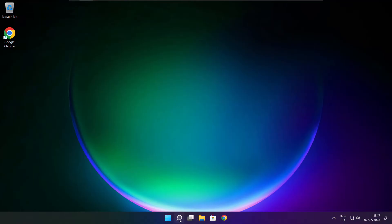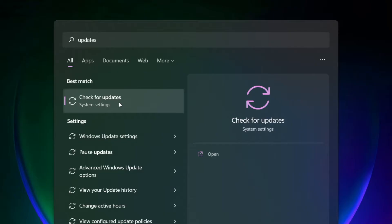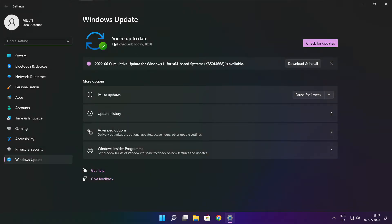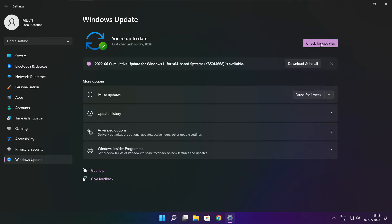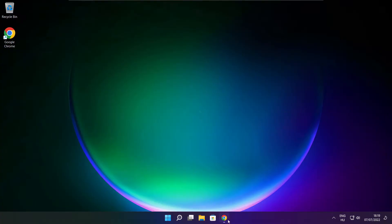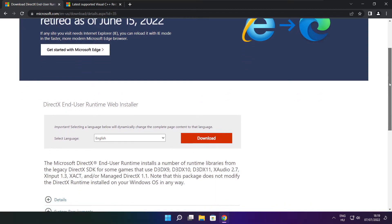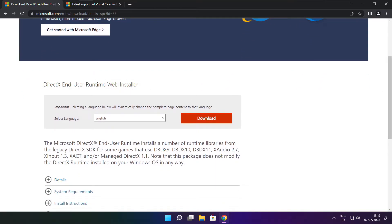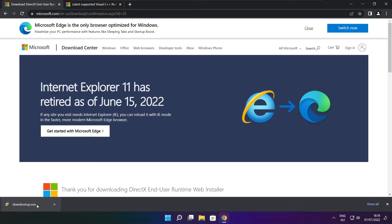Apply and OK. Play game. If that didn't work, click the search bar and type update. Click Check for Updates. Click Download and install the downloaded file.